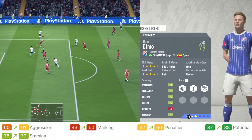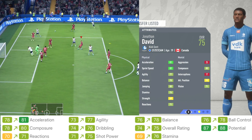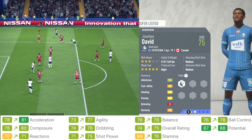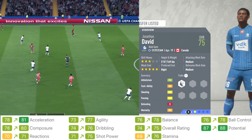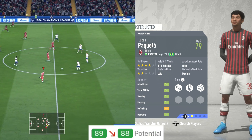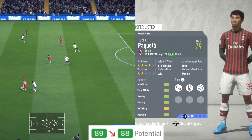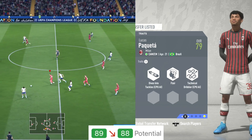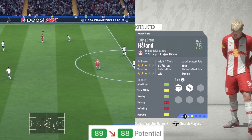Next up we have Jonathan David from Ghent. This guy can play as a centre forward, striker or CAM, 19 years old, and his potential went from 87 up to 88. He got some upgrades to his acceleration, agility, balance, ball control, composure and reactions — a lot of upgrades for him. Now AC Milan's Lucas Paqueta got a downgrade to his potential — it went from 89 down to 88. But his stats look all right, a lot of greens there, and 88 potential is really nothing to frown about.